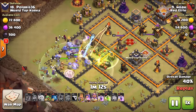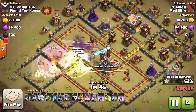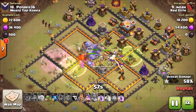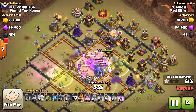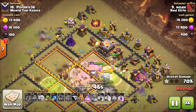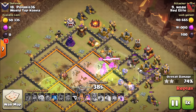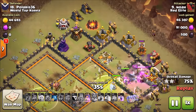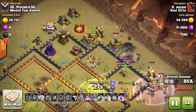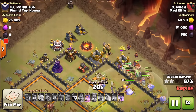A very nice jump spell covers all those compartments and the bowlers go nuts — raged up, running through the core, destroying everything. The first inferno goes down. The warden's ability is used as a giant bomb hits the bowlers, but no big deal. They're just blowing stuff up, throwing rocks, killing everything. Another giant bomb — no huge issue. He's mostly through the base with just a few single-targeting structures left: archer towers, cannons, a wizard tower, and a bomb tower.